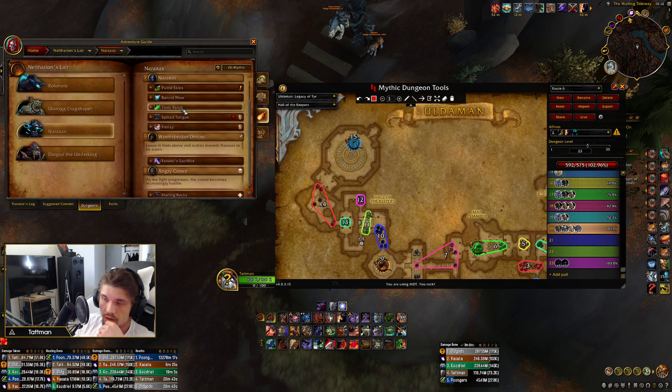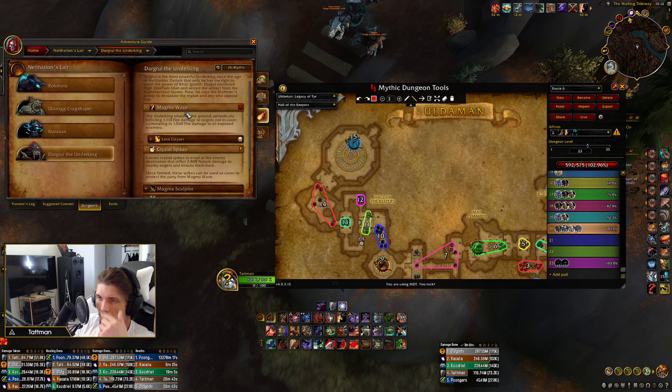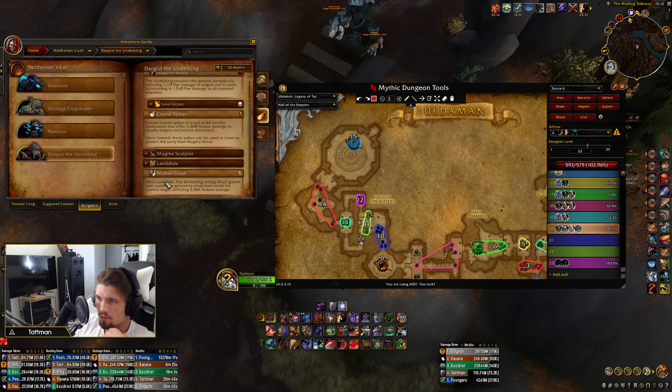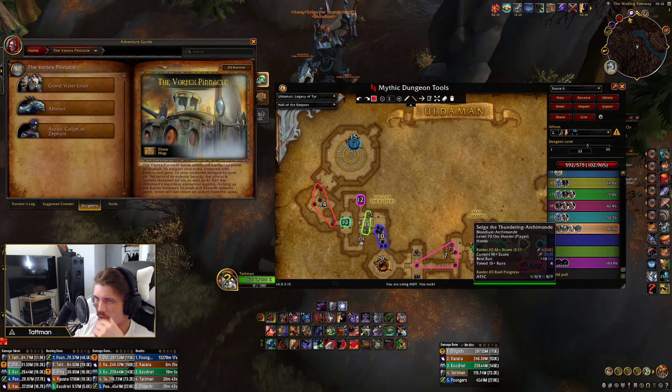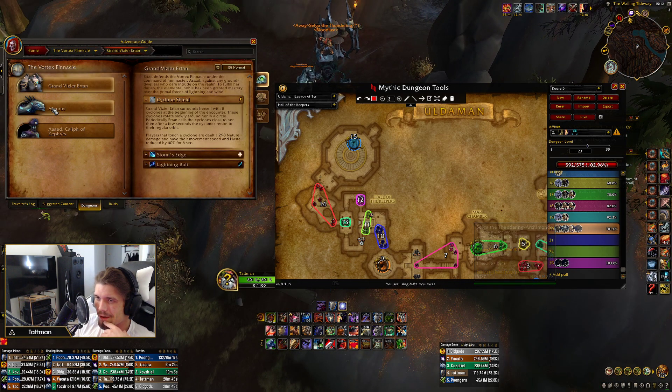Anaraxxus is nature damage, so you can Spellblock that. On the last boss you can Spellblock molten crash or the AOE, though you can also attack from behind the wall — I don't think Spellblock is really needed there.